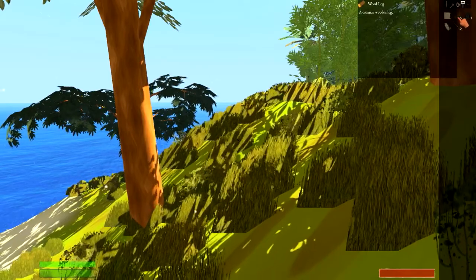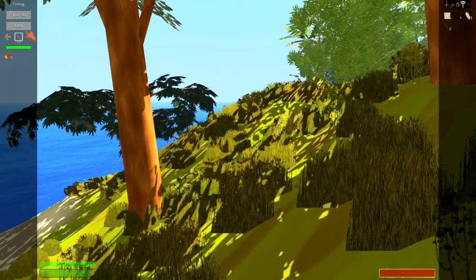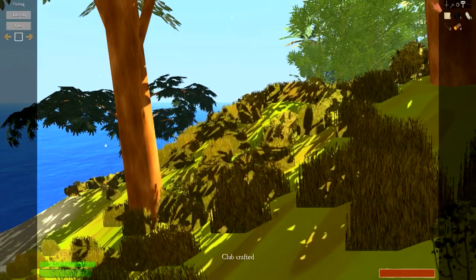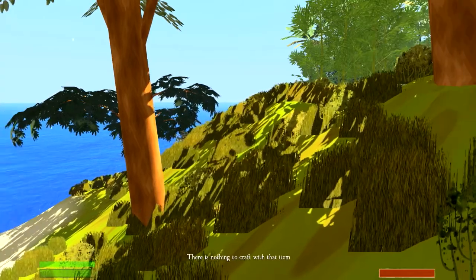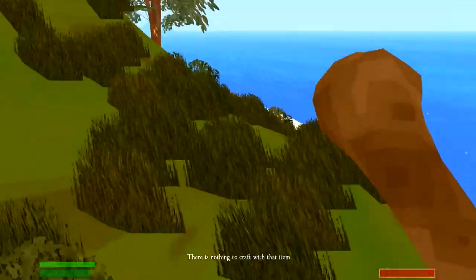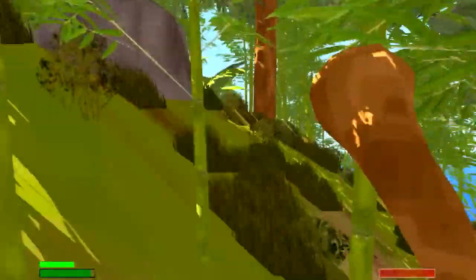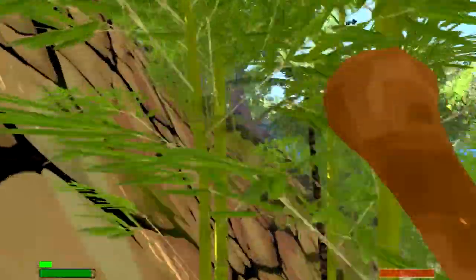Now that you've gotten at least one wooden log — we have five — hit your crafting button and craft it into a club. Now you've gotten your first tool and first weapon of the game. Equip it by right-clicking on it. Once you have your club made, you can also look for boulders on the island.